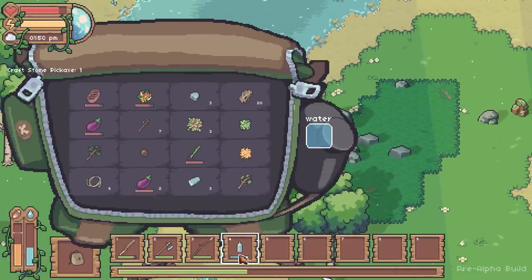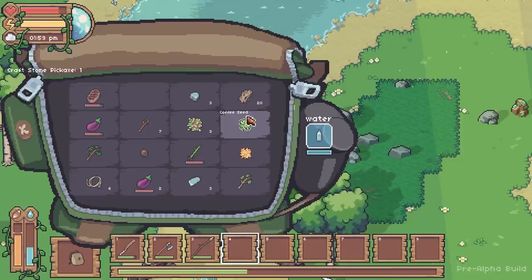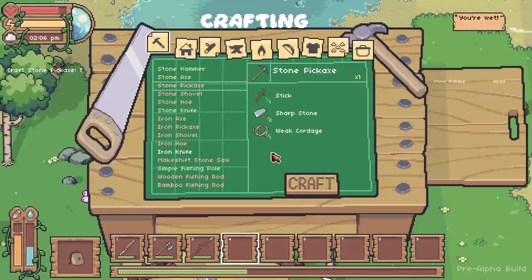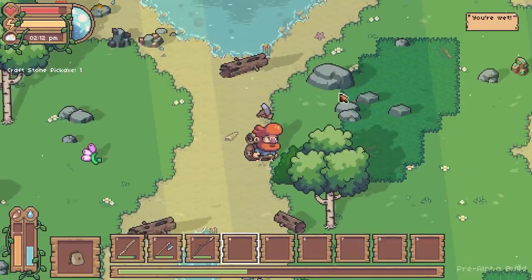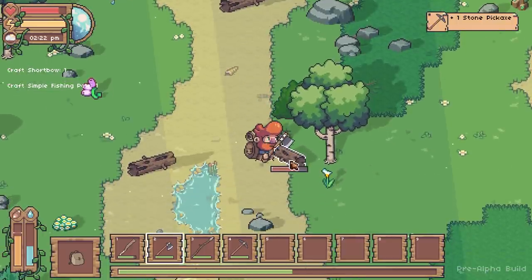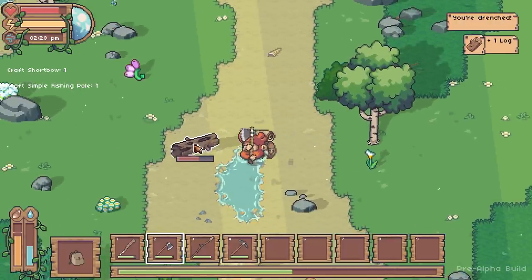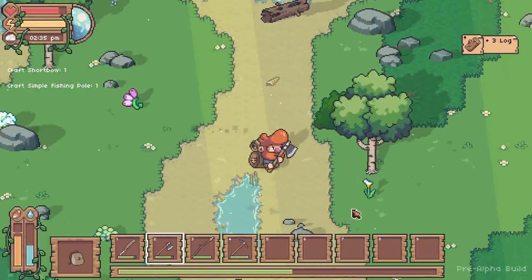I can eat my vegetables or my meat at this point - my vegetables seem to be going off the fastest so I'll eat those. I'm going to make myself a stone pickaxe. I'm also going to start looking at what I need to make a workbench - I'm going to need logs for that, so I'll need to start cutting down trees with my axe. I'm not sure if being drenched is a bad thing, but it's probably really bad in cold weather.